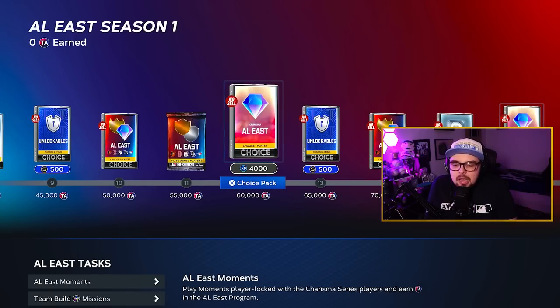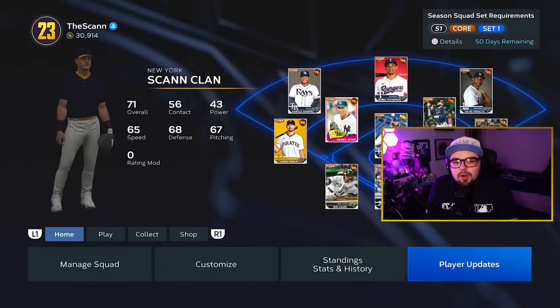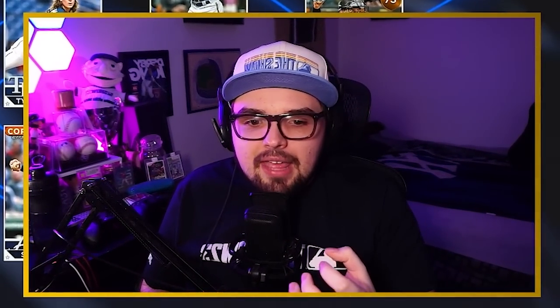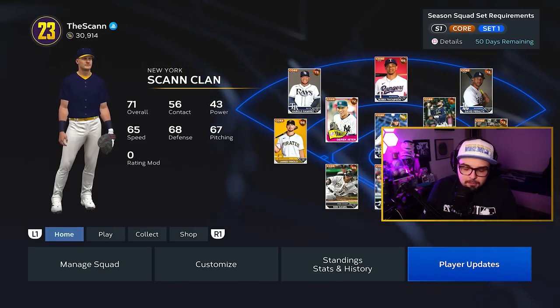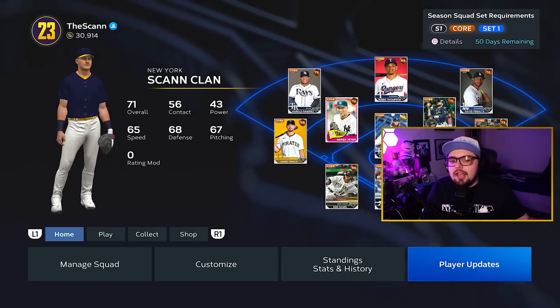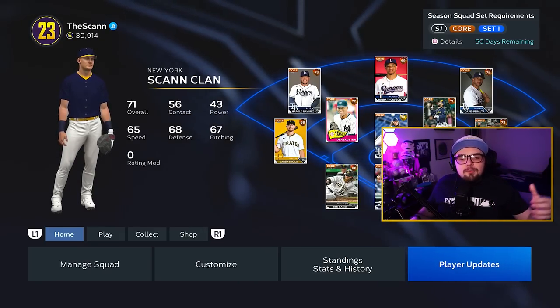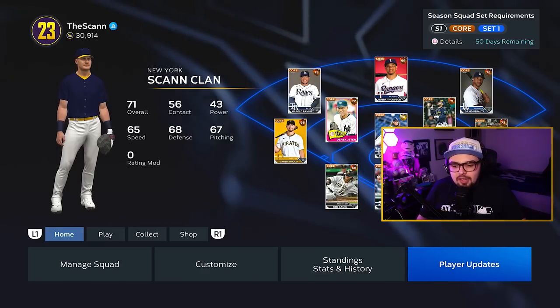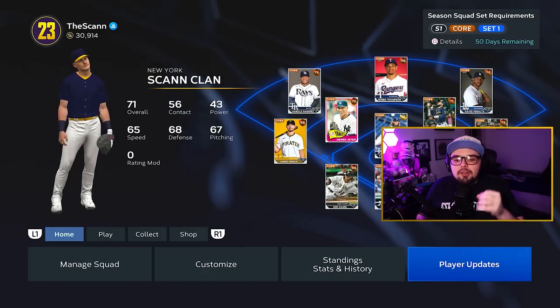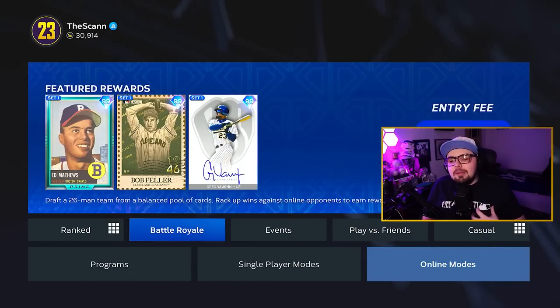After the WBC program, do team affinity using those cards alongside showdown and moments that don't require a good team, so you can start earning team affinity XP. This is a longer grind but worth doing until you have a solid team. Once you have a diamond team you're confident with, start earning stubs alongside that — seek valuable online awards and sell them while they're expensive, especially if you're playing no-money-spent and targeting the long-term collecting grind.